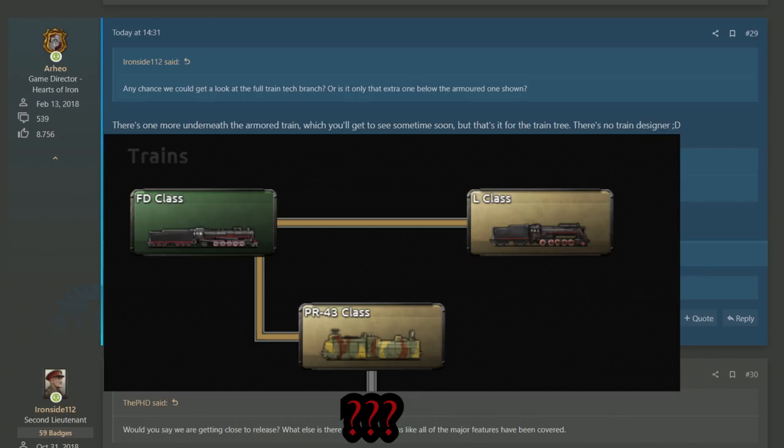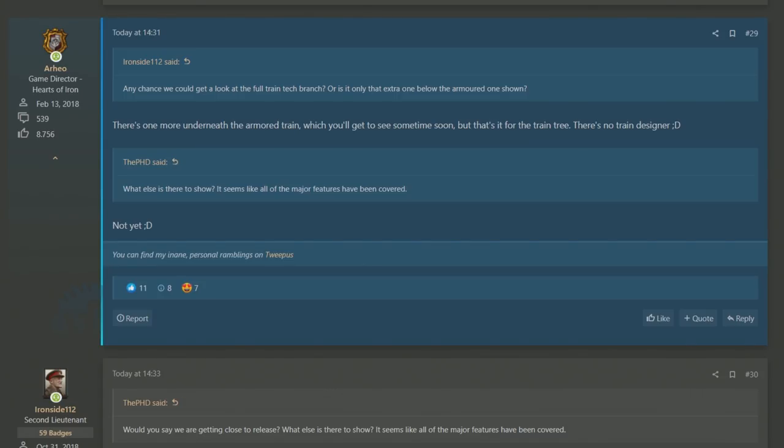There is also the question of whether there are any other major features to come, to which it's alluded that there may be a little bit more. This ties into the fact that we seem to have been going through a lot of major features and yet we're very unsure about dates. Typically closer to DLC release, streams would start appearing showing off different focus tree paths you could go down, but there have been none of that this year. So I guess we wait and see.